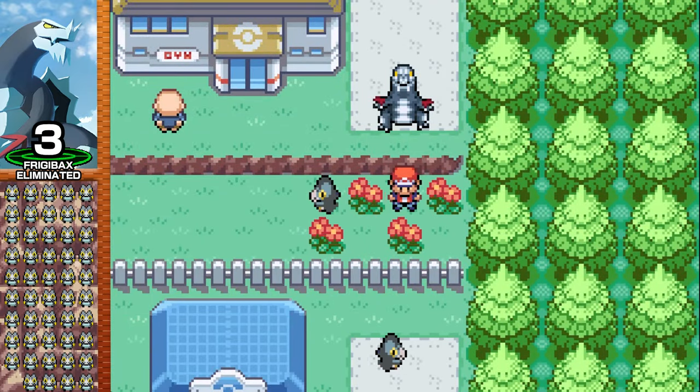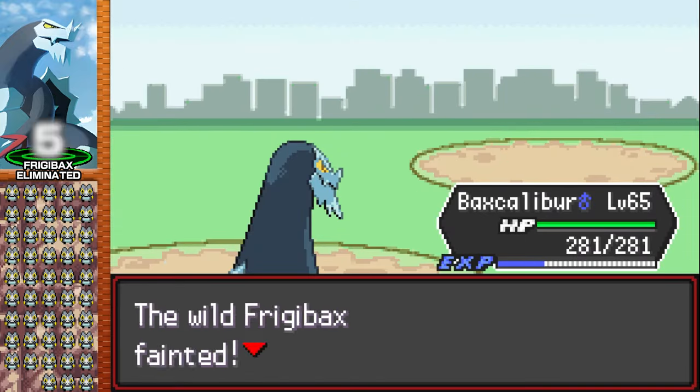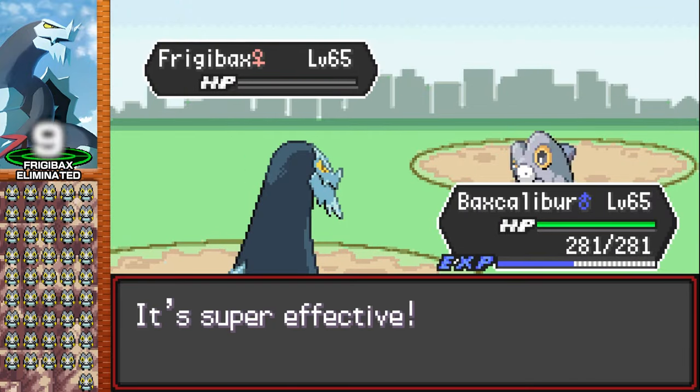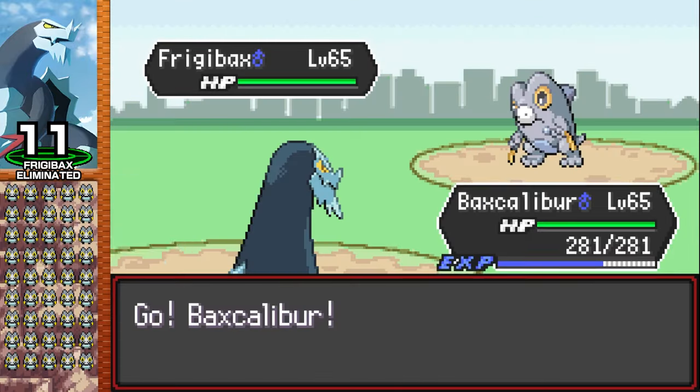During some of my testing, I found Ice Shard and Crunch were not one-shotting these little frogs, so I'm a bit worried when we have to use those moves. The Friggybacks are spread throughout the starting cities and Route 1, so I gotta find them all. My Vaxcalibur also gains a few levels during all these fights, so that comes in handy for sure.